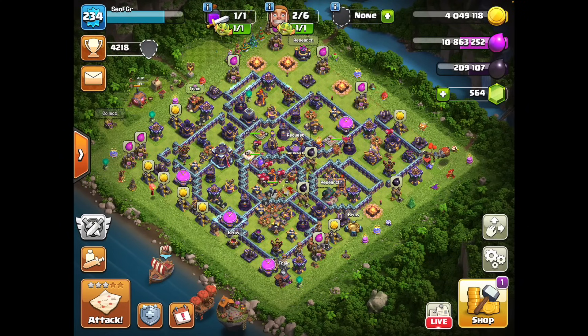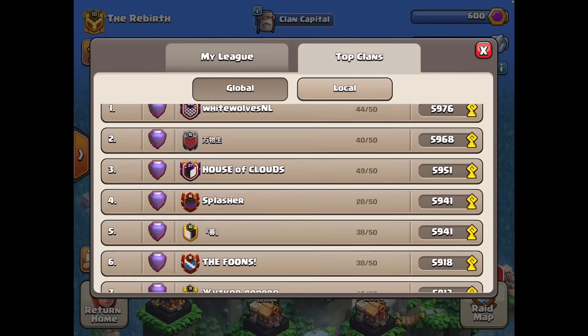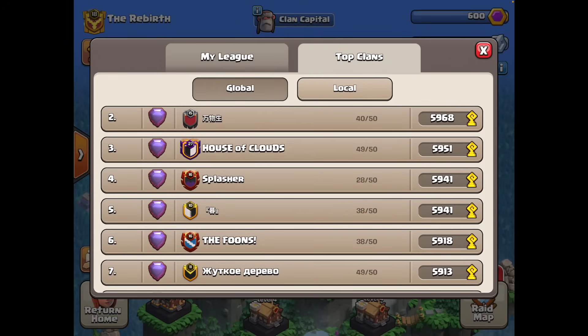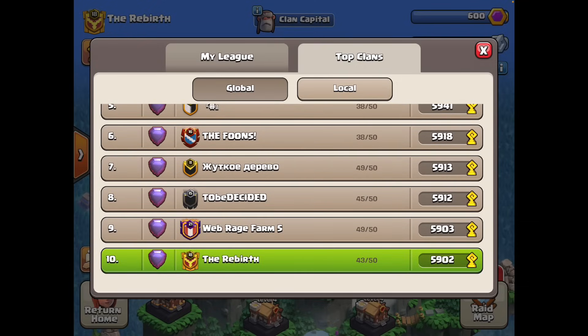Hey guys, Sen here. I've just broken the record for Kaplopee two shots in a single raid weekend with the new 2,000 plus upgrade bracket. The old record was 4 two shots, held by 3 clans at the very top — the number 2 clan from China, the number 4 clan the Splasher, as well as the number 6 clan's Buffoons. But this week, I was able to land 5 two shots over at the number 10 clan Rebirth and break the record.